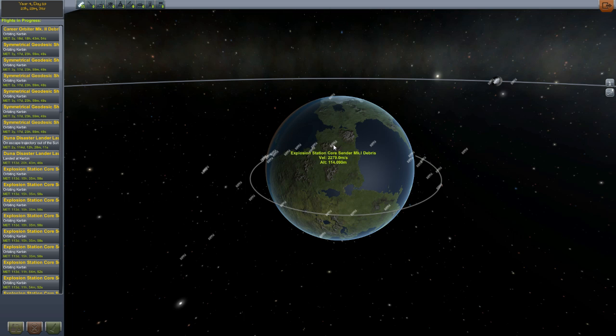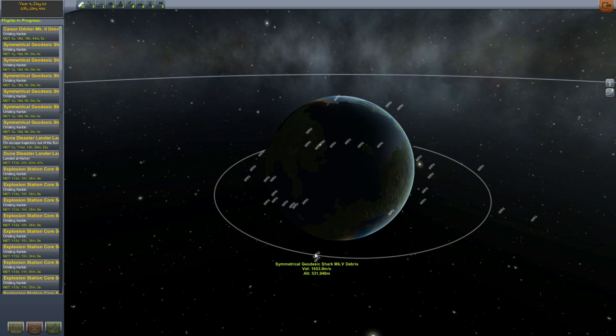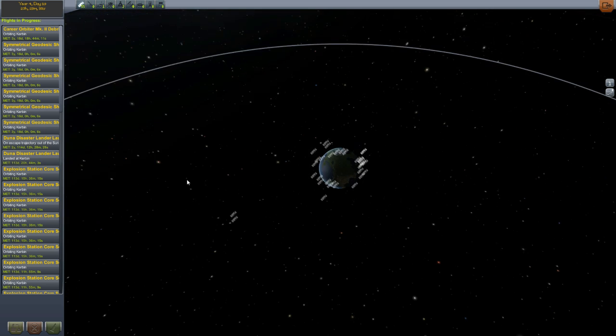I can recover the ones that have landed, and I did a few from the Tumblr — I recovered the science and it wasn't really that much, like 20 or 30 total. Explosion Station Core Center Mark 1 Debris, Symmetrical Geodesic Shark Mark 5 Debris, and then some farther out — the Tumblr Bazooka Mark 3 Debris. All over the place.